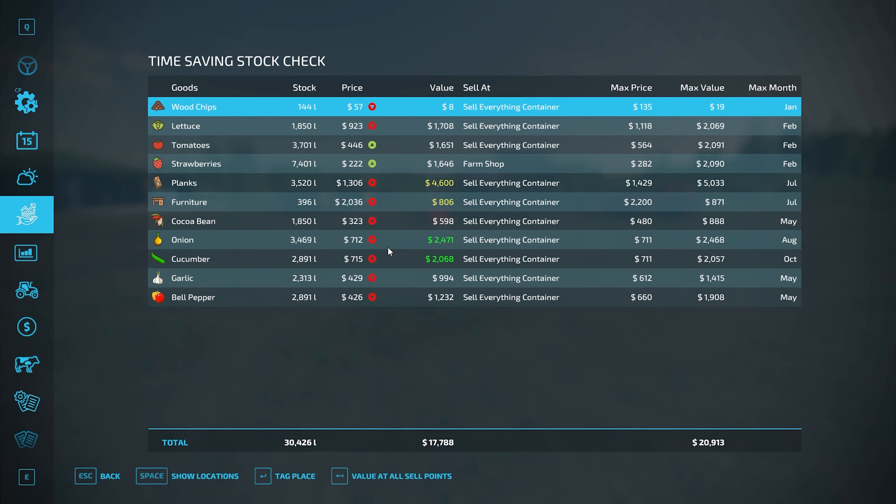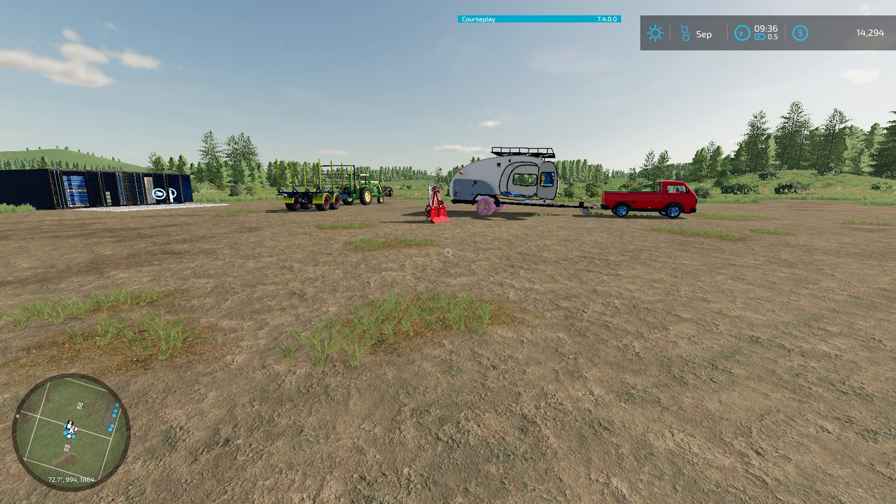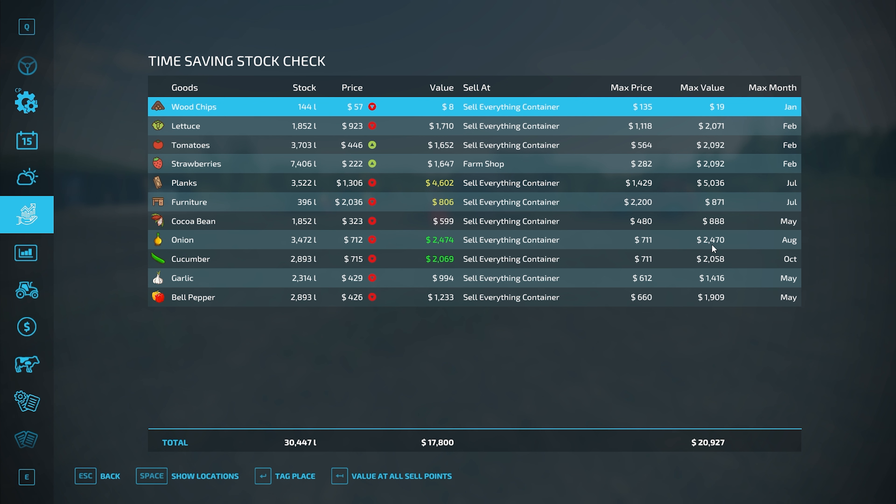Speaking of productions, let's get down there and get some of those production items sold and make some actual money. Best sell time for onions and cucumbers is August and October. Right now we are in September, let me go ahead and speed that time back up, trying to keep it right around five times speed. We're in September and for some reason our sell values right now are higher than what they would be during max value time in August and October.